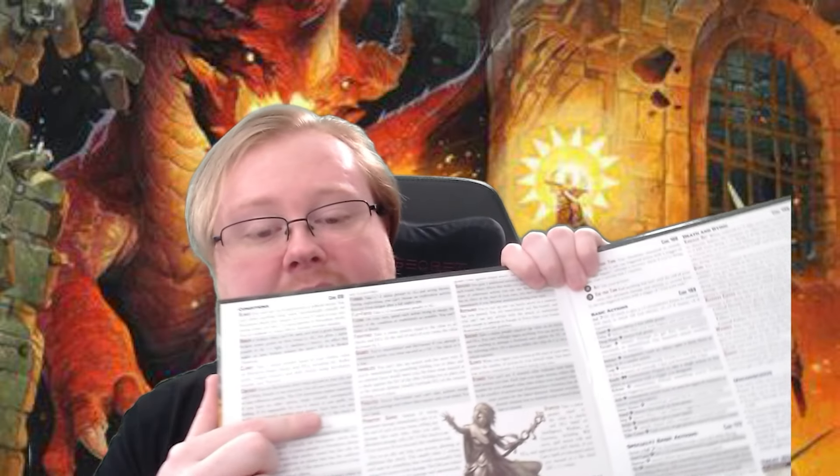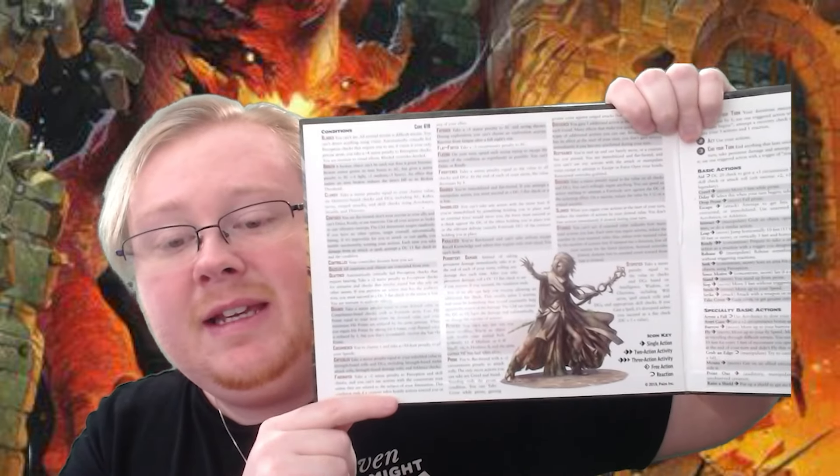Typically the first page is the condition list that lists all the conditions. I'm not much of one to always advocate for GM tools necessarily, but Pathfinder Second Edition — the biggest thing you need to know is it's a game that uses a lot of different traits which relate to different things.